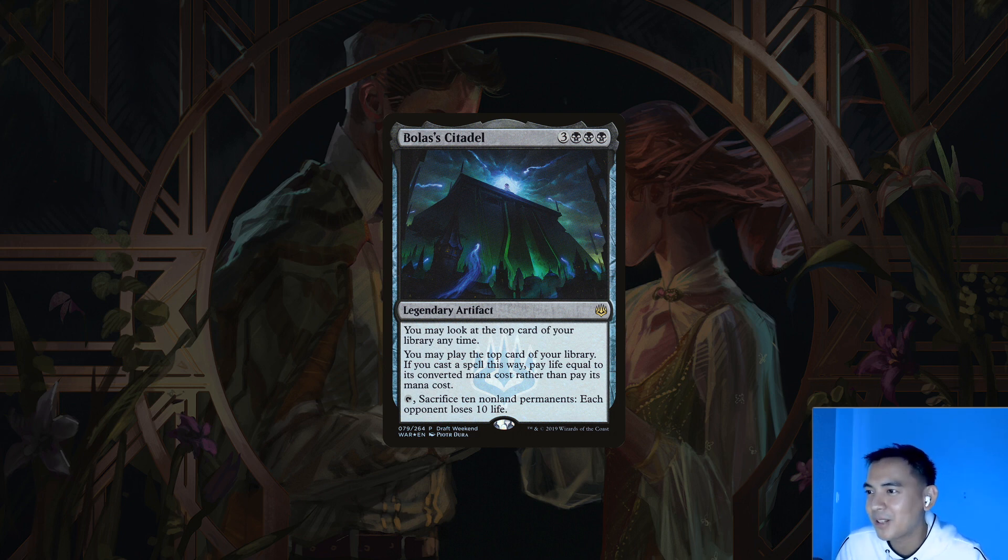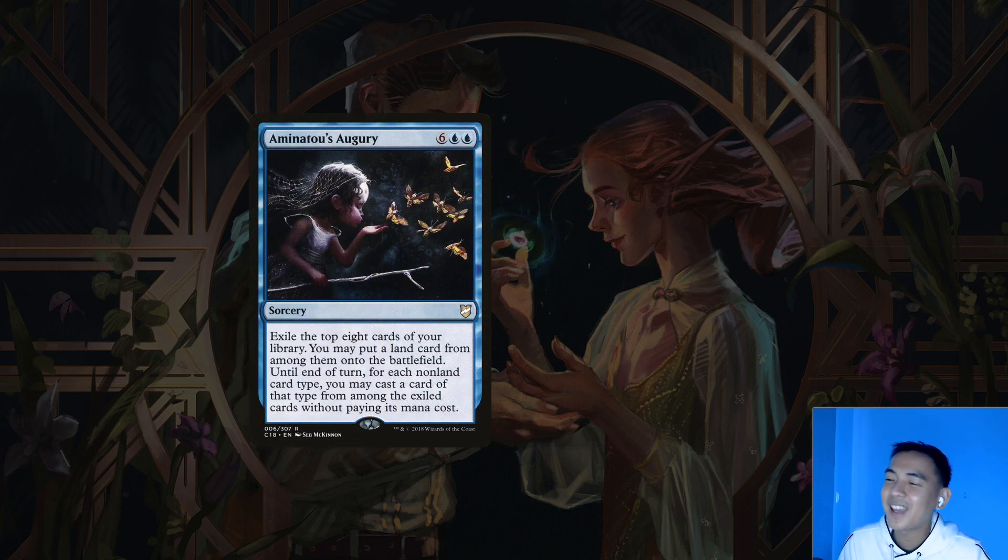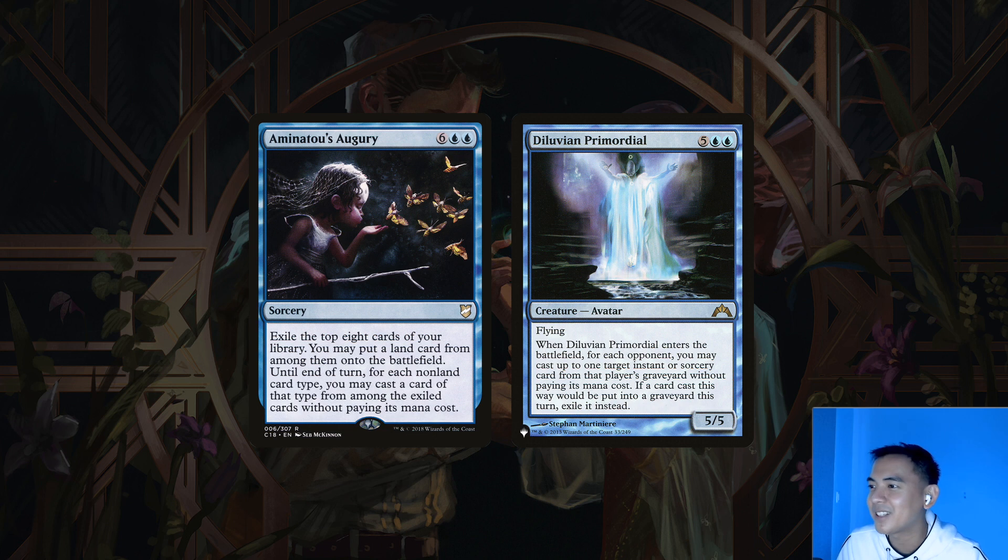Last in the cheaty spells are a pair of burst, one-time cheats. Aminatou's Augury puts a land into play and lets us cast one card of each card type from among the top 8 cards of our library. And Deluvian Primordial is a 7-drop that lets us cast one instant or sorcery from each opponent's graveyard. These work as our second spell because they have high mana value on their own, but even as a first spell they let us cast other things for free, which freely triggers our commander.